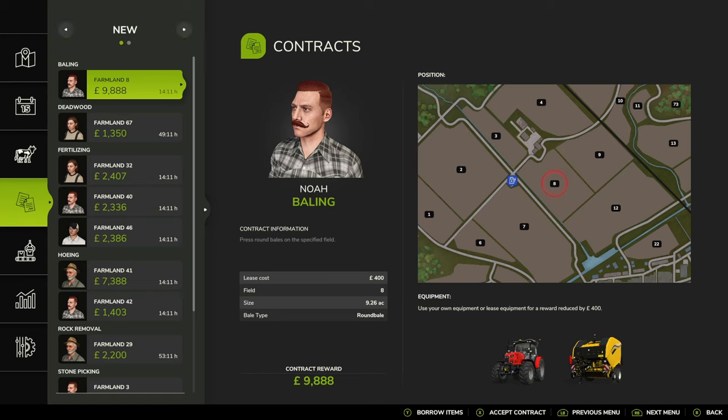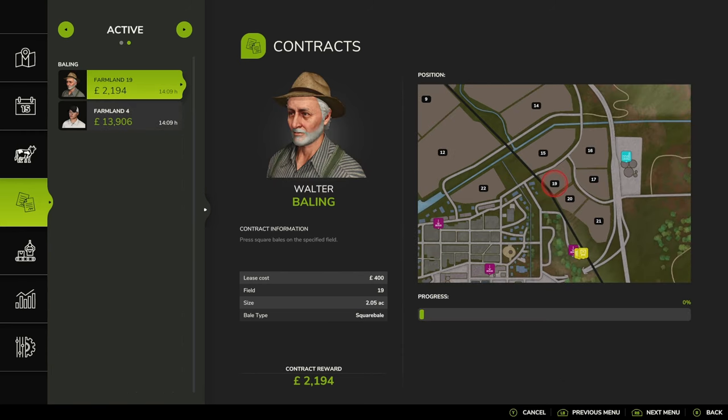Contract successfully started. In the past you used to just scroll to the top and you would see your active contract. Now you need to go up to the top part where it says 'new' and scroll to a different page, and you'll see we've got two contracts active: farmland 19 and farmland 4. They're both showing the same amount of time, and that has dropped a little from where we started, so it would appear that this is to do with the time limit you have to complete the contract.